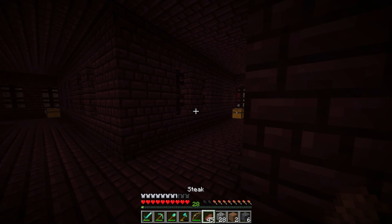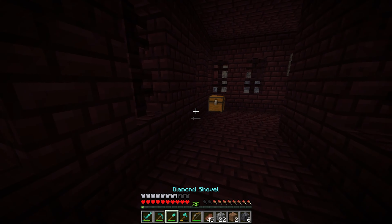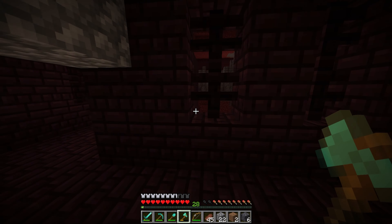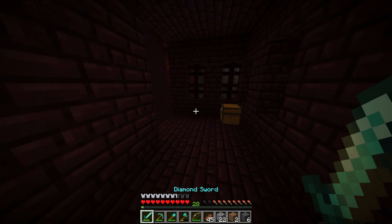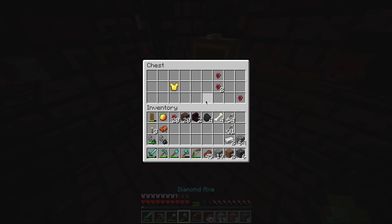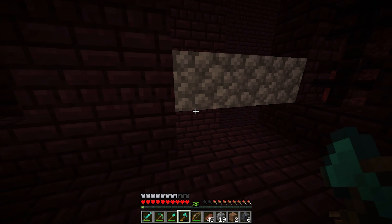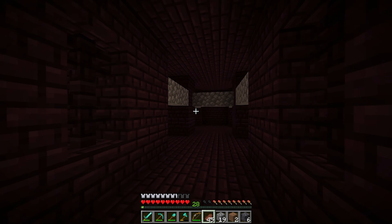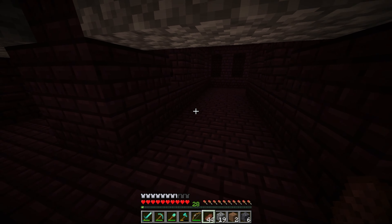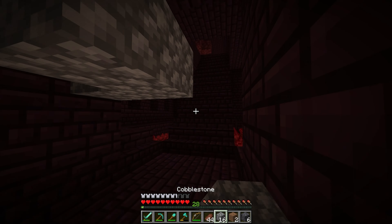We got that wither skeleton killed off there and I just got to keep placing blocks because I do not want to get killed by a wither skeleton in the nether. Oh, that's the chest we went to, that's why I want to break the chest. This isn't too bad because we are so close to the portal. Let's take the nether wart. You know what, I probably should take the gold armor — I did not bring any with me and I'm going to need that for piglins if we go outside of the nether fortress. The volume is turned down pretty low here just because the nether tends to be a very, very loud dimension.